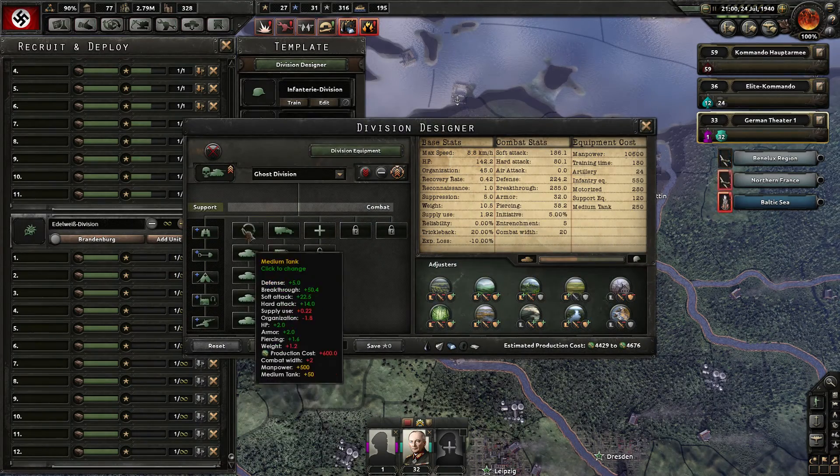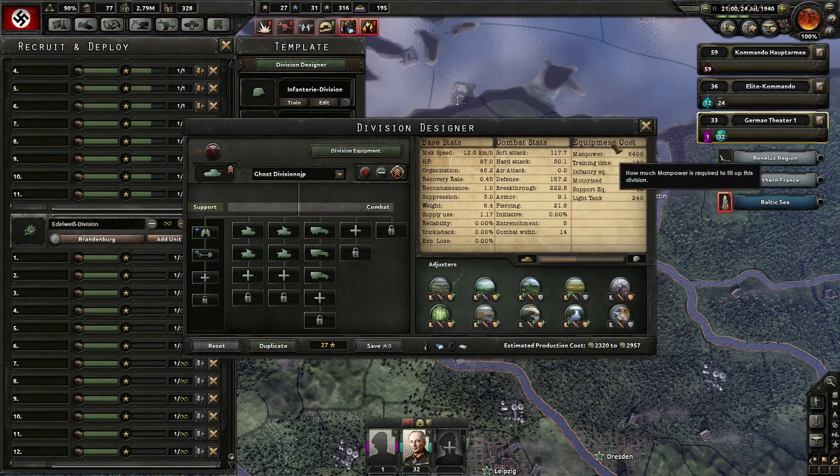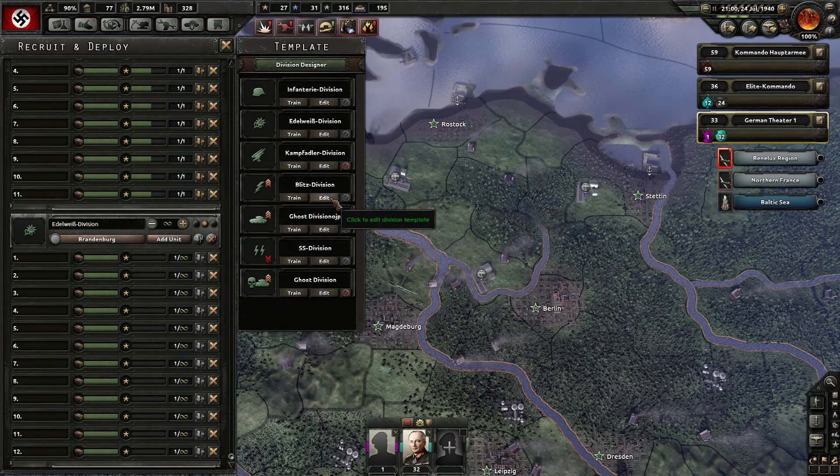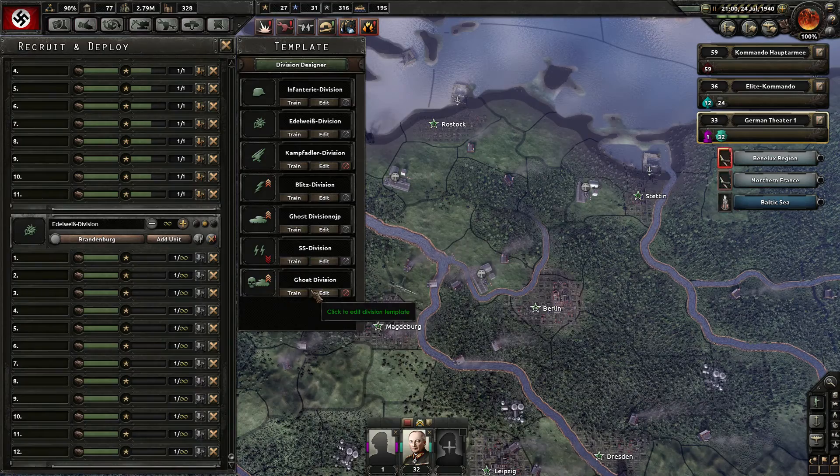The ghost division has the medium tanks. I will eventually want to replace my infantry with blitz divisions. I also need more paratroopers — let's train 12 paratroopers.